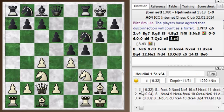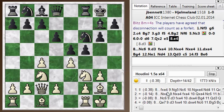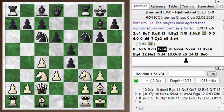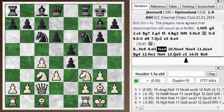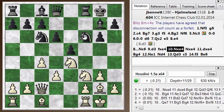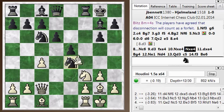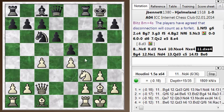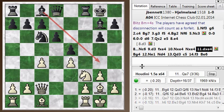Instead, I was going for this e4 idea. And you'll see that right away, the engine thinks I'm in a bit of trouble with f takes e4. My opponent plays knight c6 first, and I go d3, and then he goes f takes e4. I guess I should take back with the pawn and get to some somewhat even position, but I took with the knight. Knight takes, pawn takes. This is better for black because he's got good squares to put his pieces on.